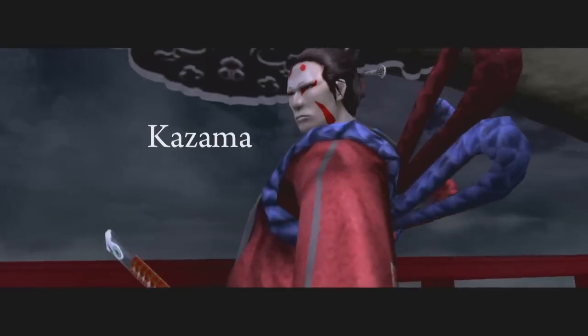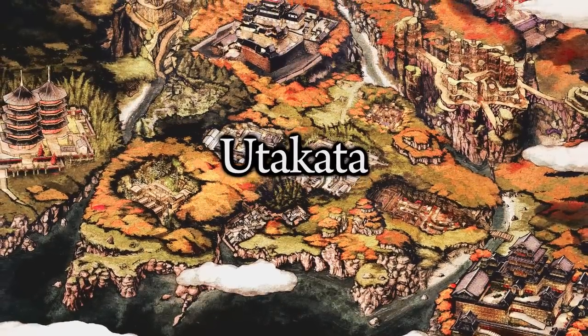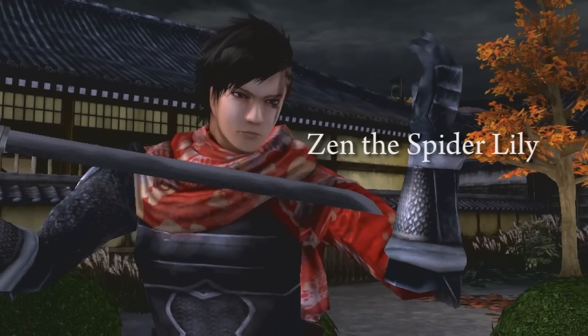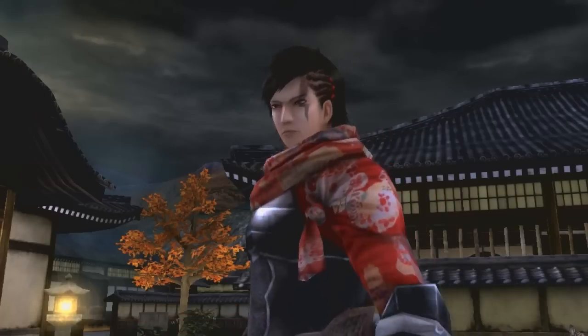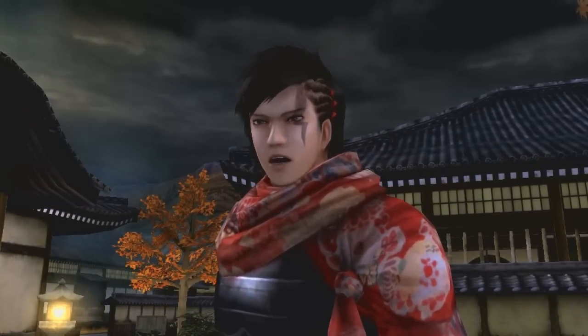In a land torn apart by three opposing daimyo, Utakata sets the stage for a bloody war. Play as the mysterious assassin Zen the Spider Lily, and complete a variety of missions that will sway the balance of power. This is the way of the ninja.